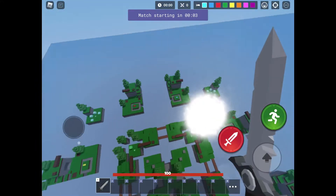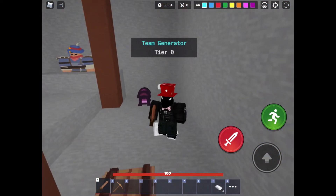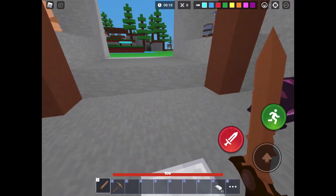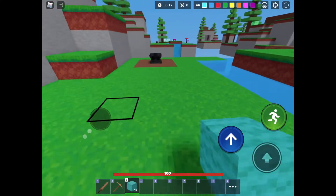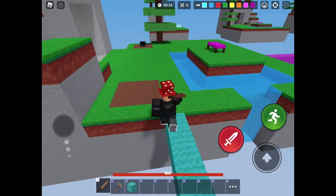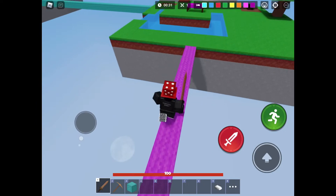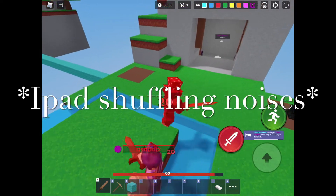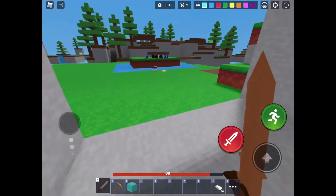We got lucky with the map — we're on Pinefall, which is my favorite map. We're gonna do what I usually do and rush. I don't know why this person's rushing me already, but I'm just gonna clap him real quick. Goodbye — I'm gonna get his life over.